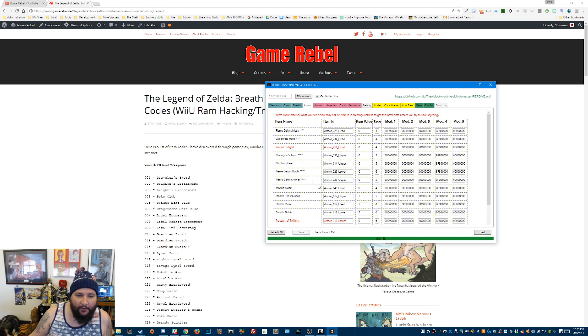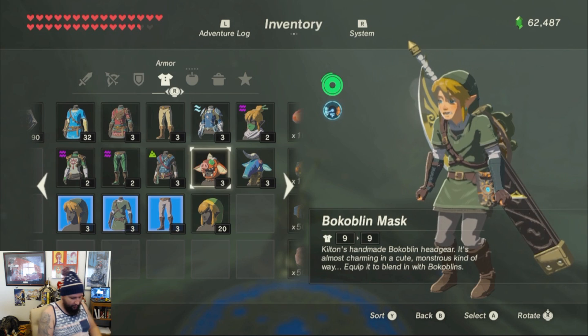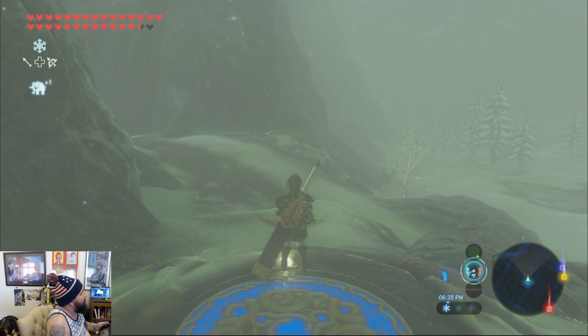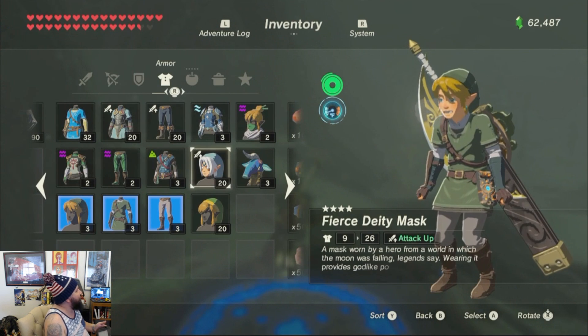There it is — it says Fierce Deity Armor, right there and there. It's not showing over on the game yet, but don't be afraid. All you have to do is back out of the menu and then go back into the menu.